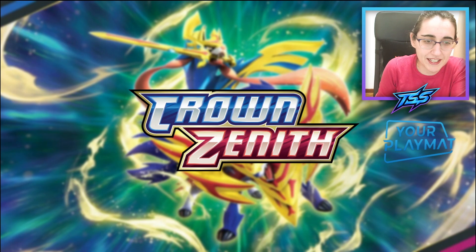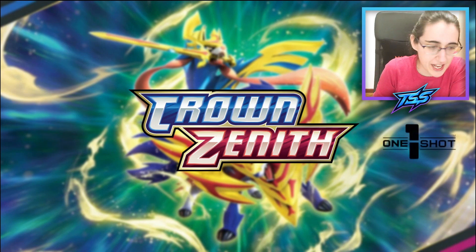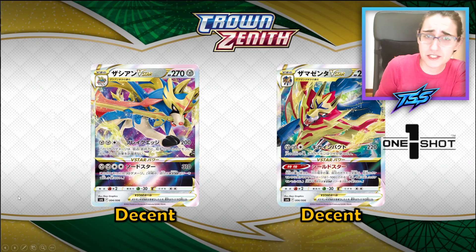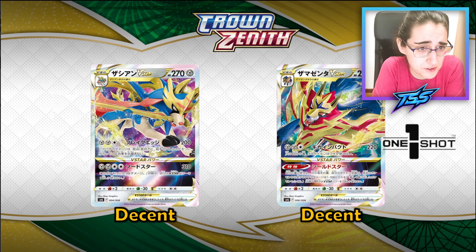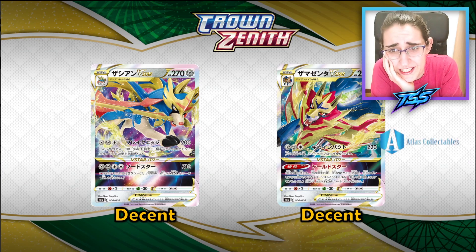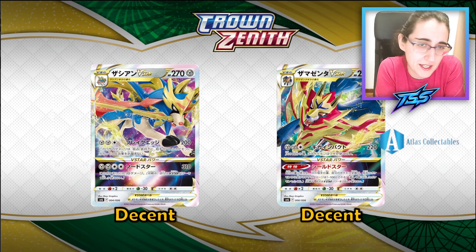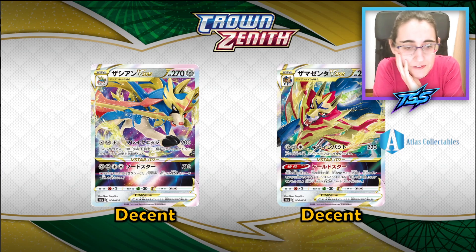Crown Zenith is the last chance that we have to play a different kind of standard format, so this is going to be kind of a guide about the cards you need to watch out for. Let's move into the first couple of Pokémon — I decided to start with Seishan and Samurott V-Star, which are cards that should have been released earlier. They've been in Japan for more than six months, and now when they come here, the format is slightly different.